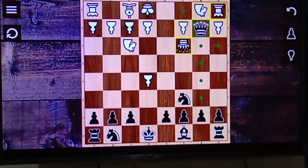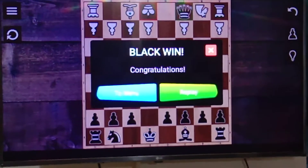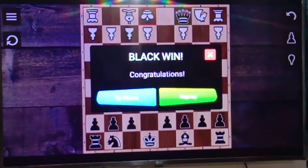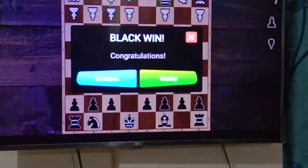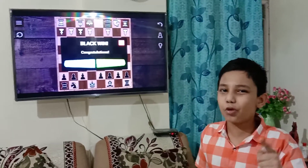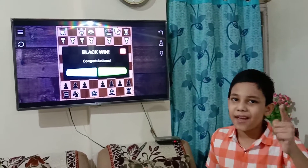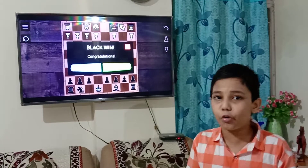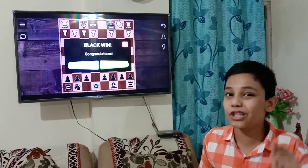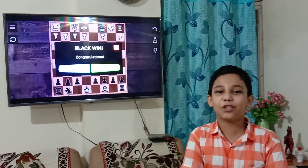Instead of taking the queen, black has to deliver a real checkmate. Congratulations — black wins! You could also make your friends look foolish by playing this trick and show them that you are the grandmaster of chess. If you like this video, please subscribe. I'll be bringing new videos and also the variations on the Englund Gambit. Thank you — Abeena Maheshwari.